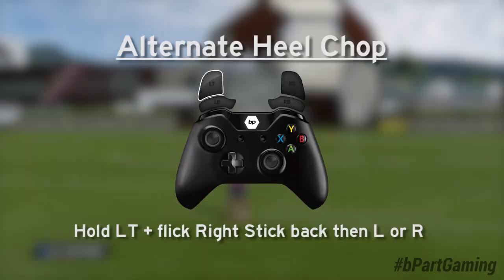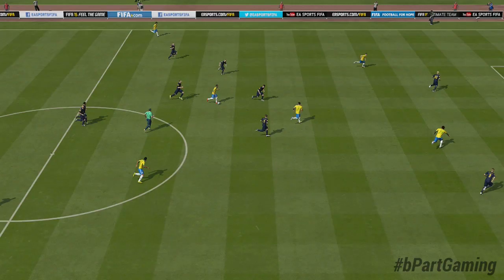You can either watch the controller animation, read the text, or listen to me because I will tell you how to do it. Hold your left trigger — so L2 or LT — and then flick your right stick back and then to the left or to the right to do the alternate heel chop.